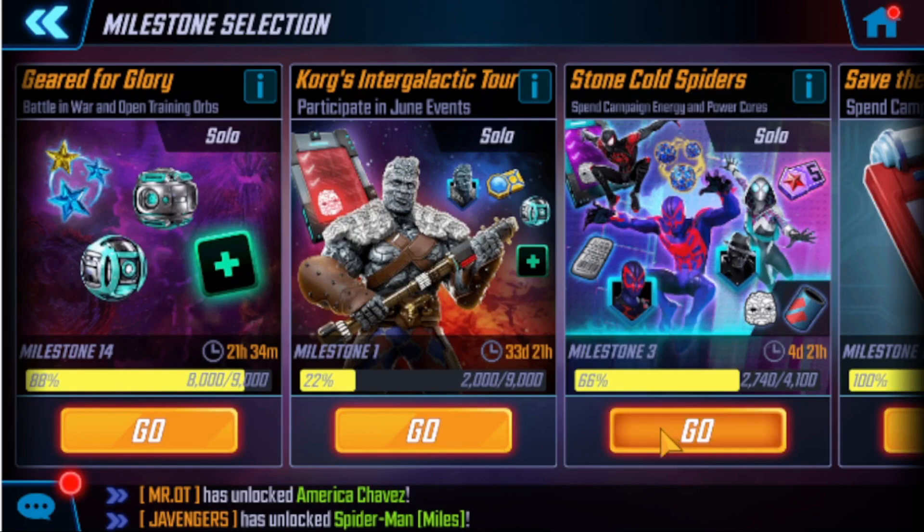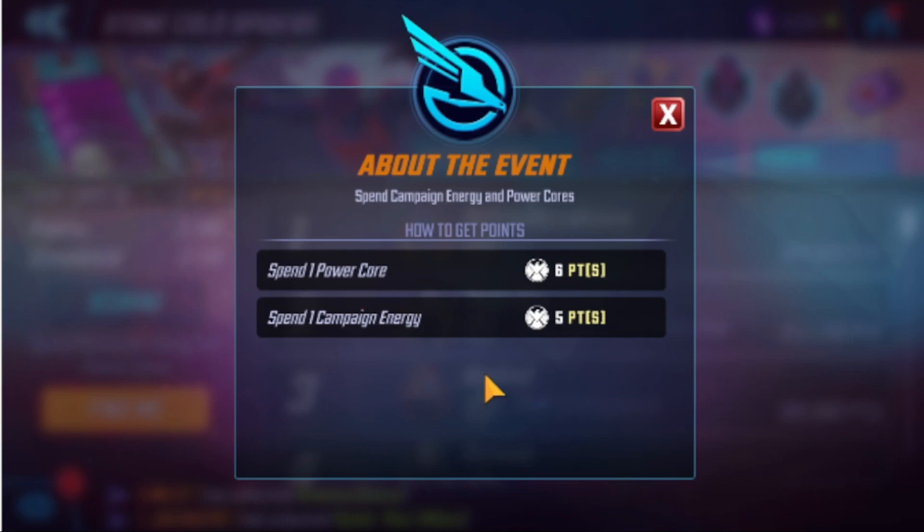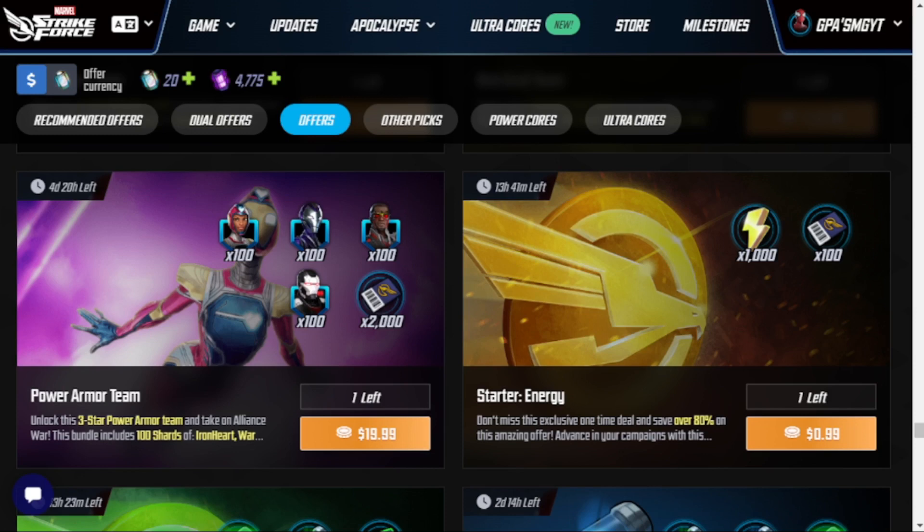I'll have a video breaking that down better later on, but I want to focus right here. Scoring for this, you just have to spend campaign energy and power cores. It's not as bad as it sounds because you spend a lot of energy every single day. If you're playing the game right and spending your 50 core refreshes each day to get over 600 for your raid tickets, you're going to do just fine. Before I break it down, I want to jump over to their main page. This is a $1 offer — I've spent a grand total of $1 on this game and got 2,000 power cores, 50 Silver Surfer shards, 10 gold orbs and more. It was phenomenal. With this event going on, I'm going to buy it for a buck, which will give me 5,000 points right there.